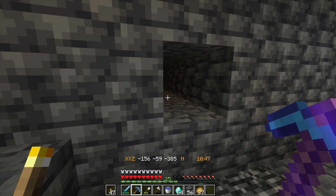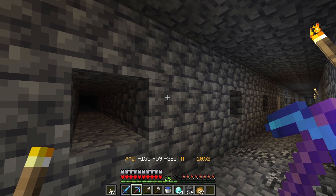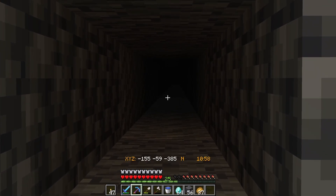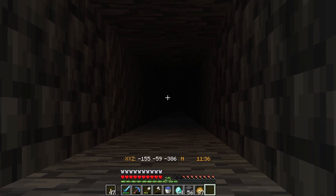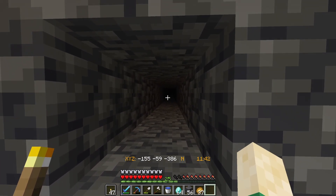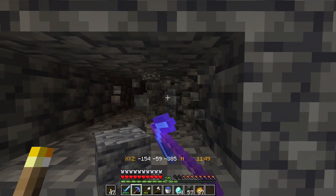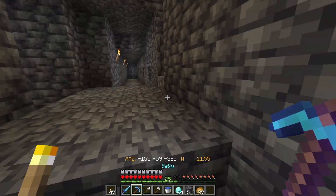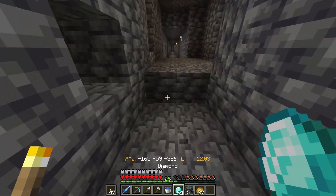Here are a few tips to get even more diamonds. First, have Efficiency V on your pickaxe so you mine a lot faster, because deepslate takes forever to mine. That's why the one-by-one method is the best — you get to go a lot further, a lot faster, even without an Efficiency V pickaxe. Mining just one block is far more efficient than mining two blocks and only getting 10 blocks further in 10 minutes.